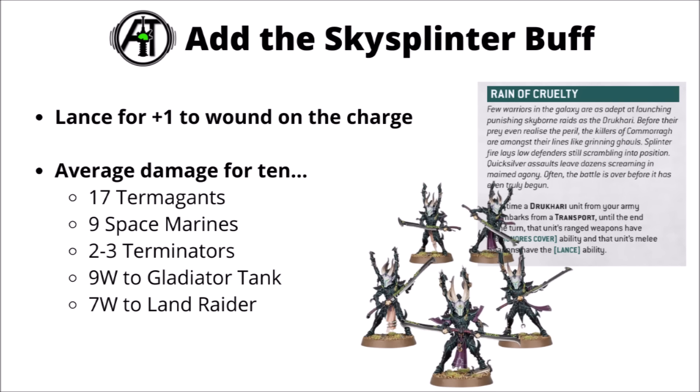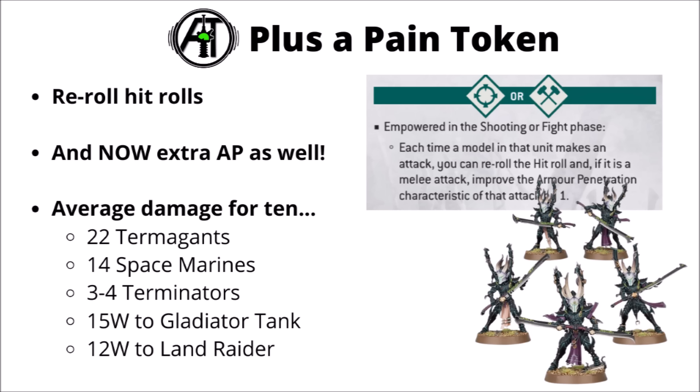With a recent boost though, you can have them hitting very, very scarily indeed. First up there's the Skysplinter Assault main rule called Reign of Cruelty. When you disembark from a transport, melee weapons gain the Lance ability, so if you charge into combat you get plus 1 to wound. That pretty much flatly just doubles damage output against anything you're wounding on a 6, so it's really good against big tanks and helps out against Terminators as well. Then to help out against higher save things, you can add in a Pain token as well. This allows reroll hit rolls, and it's also boosted in melee now by improving AP by an additional 1. That means you're going to be hitting with the vast majority of the attacks — they'll all be at AP-3 and plus 1 to wound, taking the numbers to a really quite big chunk against most things in the game: 12 wounds to a Land Raider or 15 wounds to a Gladiator tank, just for the detachment buff and a Pain token.